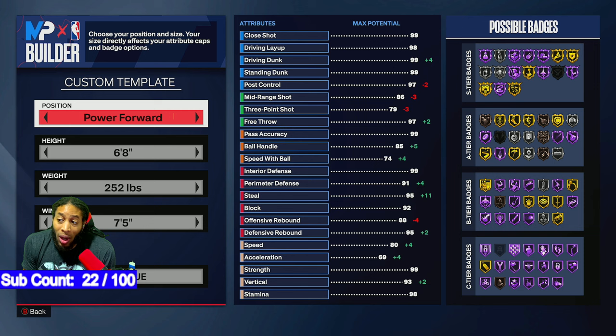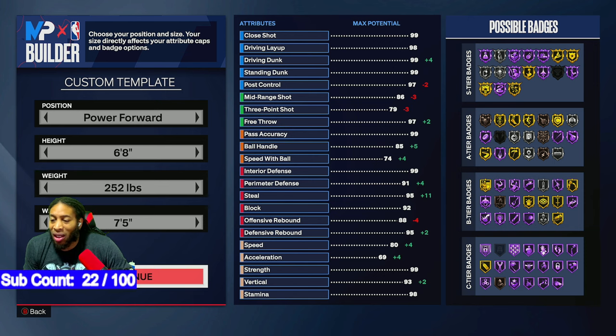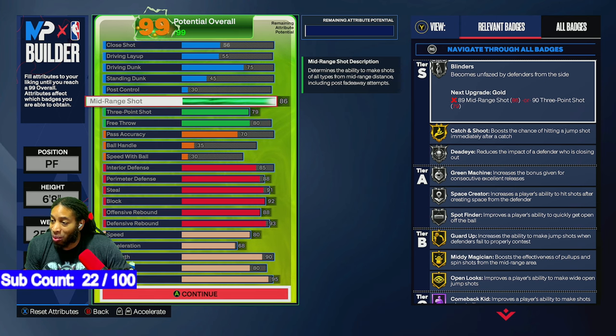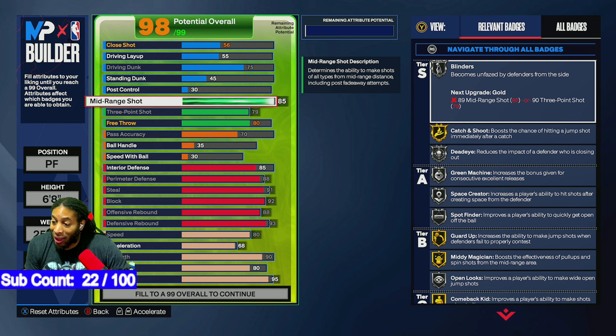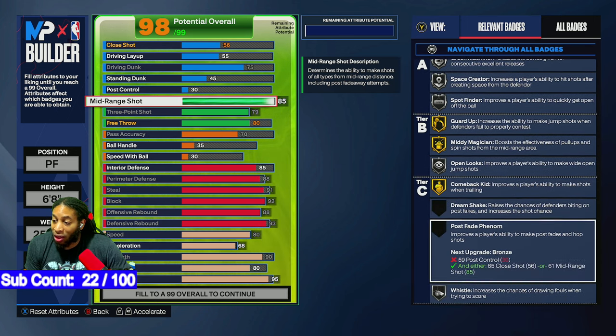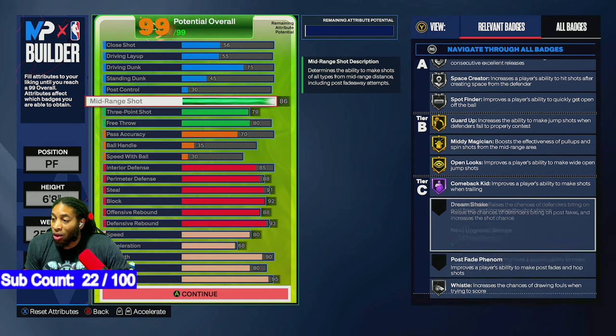I really wanted to go with the 7'4" wingspan so I could have the raw 83 ball, but they will put out a three-point sleeve sometime. The 86 midi is gonna help me out. I went with the 86 midi because I wanted some of the badges that come with it — specifically, I wanted the gold open looks instead of just silver open looks.